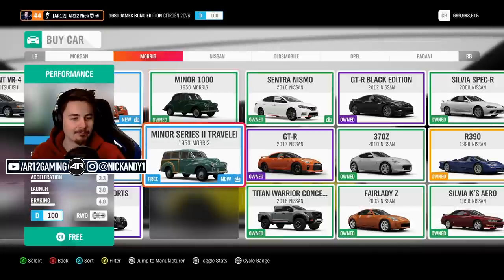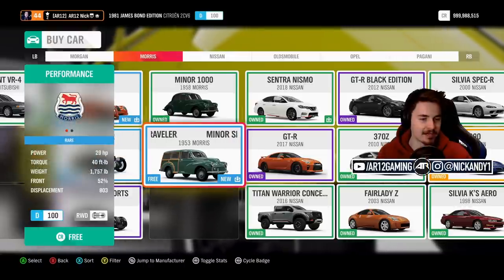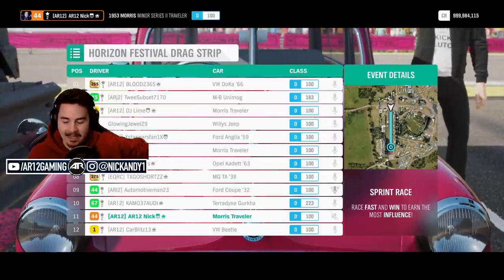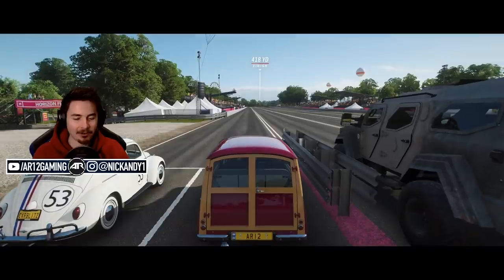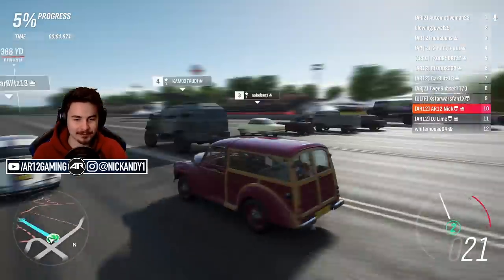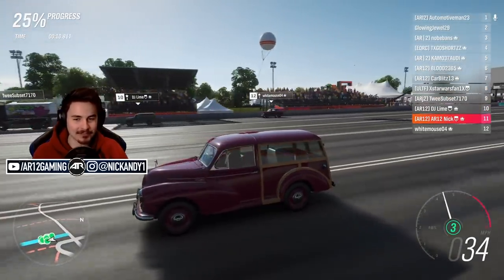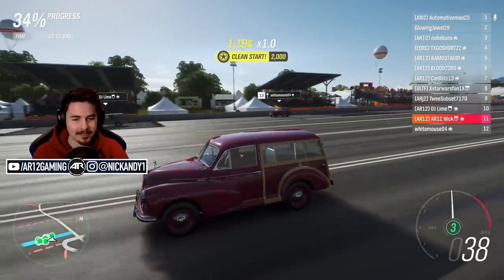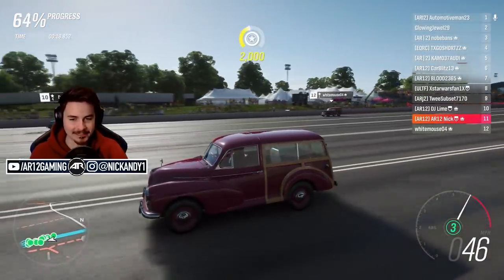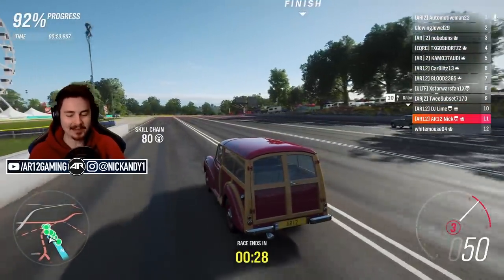I'm blown away by how bad the Morris Traveler really is — 29 horsepower, weighs almost 2,000 pounds. I've got the Morris Traveler now, I want to see if this thing is actually as slow as it seems. Oh my god, look at the exhaust. The Gurkha runs away — we are definitely really slow. DJ's right there. His is still the slowest car, but his for some reason is especially slow. We're finally doing 50.